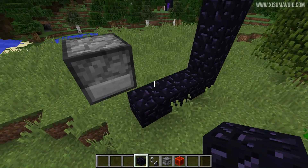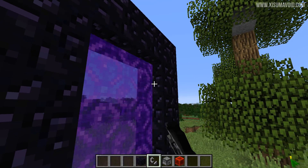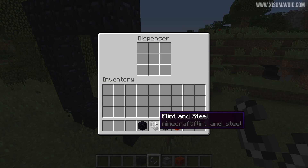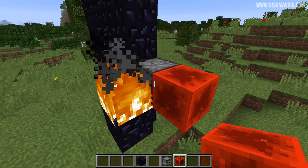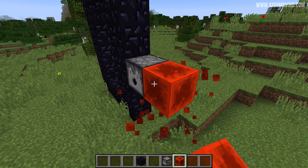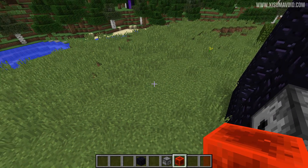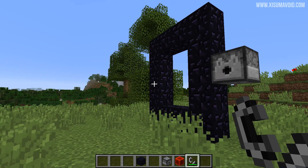The nether portal reminded me of a couple of things. In 1.12.2 you couldn't light a portal by clicking on the side of a block — that worked in 1.11 but bugged out in 1.12. You're able to do that again now. Also, you can use a flint and steel in a dispenser: power it and it creates fire, and the item loses durability. Previously even if it couldn't light anything it would still consume durability — that's now been fixed so it only loses durability when it actually lights something.